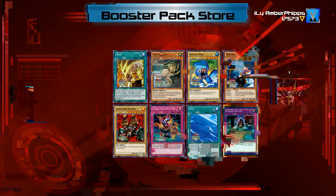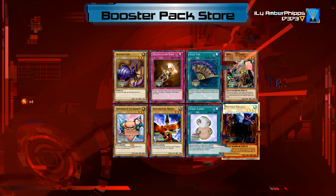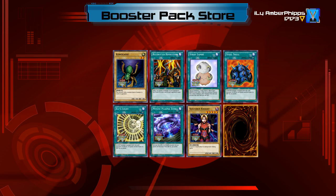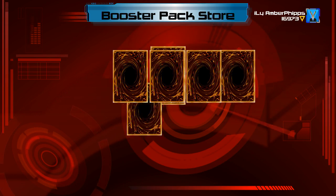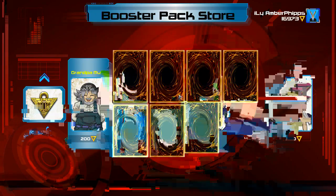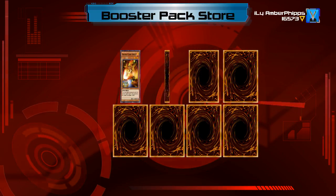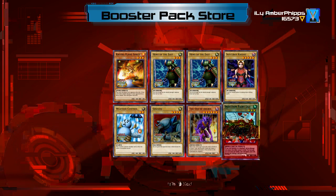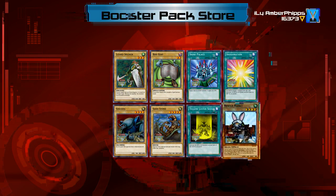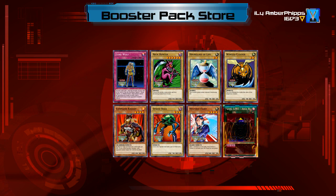One more Mai pack — Launcher Spider, not pulling anything good. You know what I wish they would've done? Put a percentage showing how many cards you've collected from each pack, like some games do. Mother Grizzly's not a bad card. Let's open Grandpa packs. Right Leg of the Forbidden One — that's pretty good. Giant Trunade. I wonder if you can play non-ban list. I don't want to play with the ban list. Injection Fairy Lily — not bad. Rescue Rabbit. Level Limit Area B — not bad.